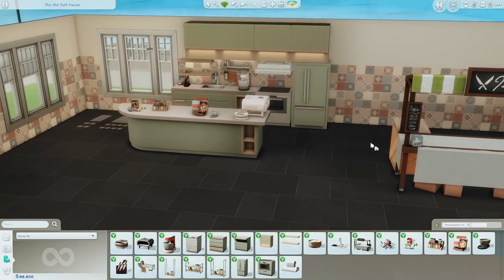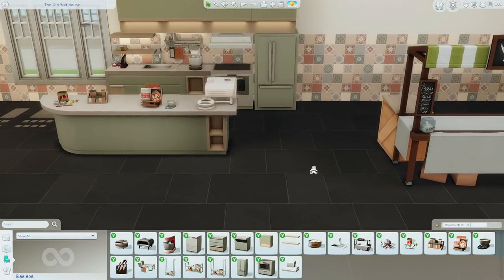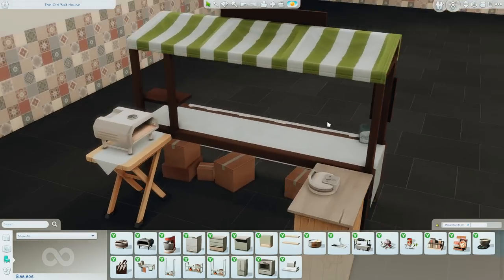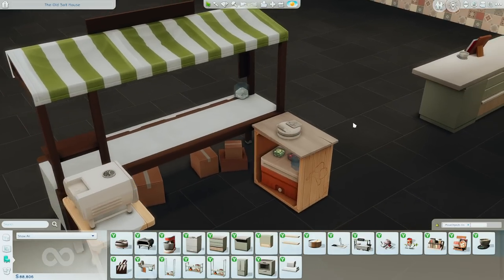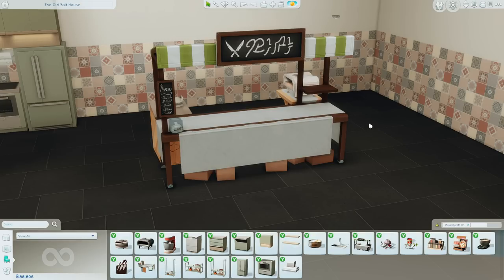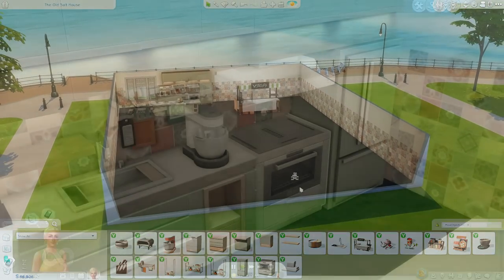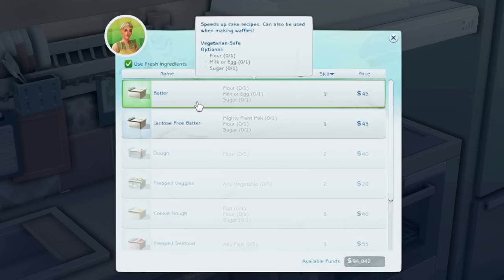Now that we've checked out everything, it's time to test. I want to see where you can slot these appliances — oh, you can slot them on both stations. So if you're doing pizza and waffles you can cook from both, which is nice so you don't have to be restricted to just one type. One missed opportunity I think would have been a food truck. This is definitely a lot nicer than the City Living one, so we're going to give this a shot.